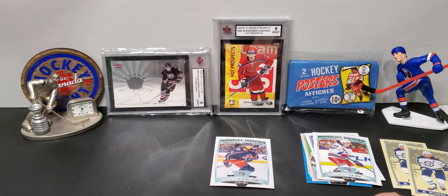We have the 1920 O-Pee-Chee packs — we're looking for Cale Makar. But first thing I want to do is remind everybody about the Ovechkin giveaway.